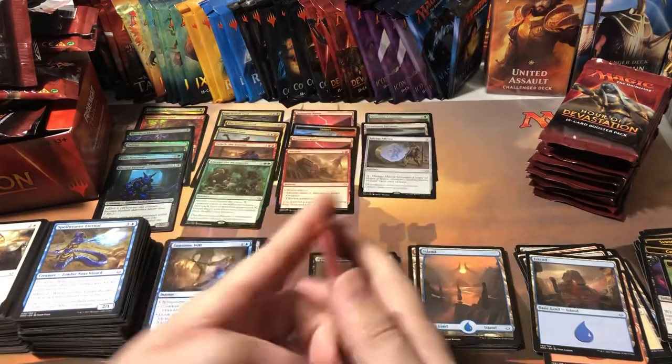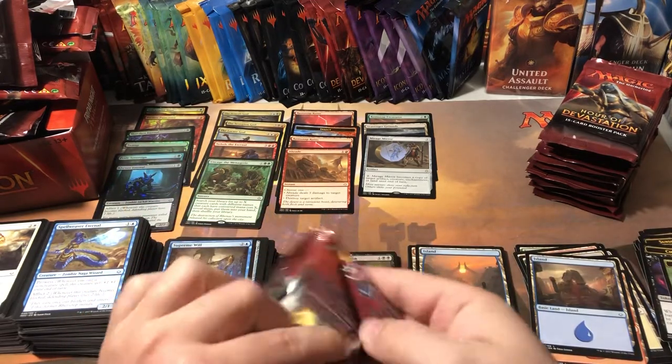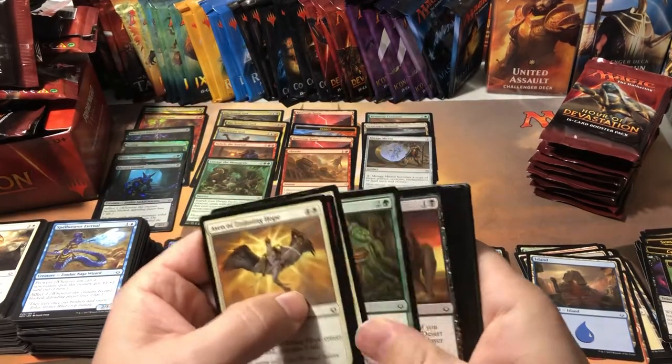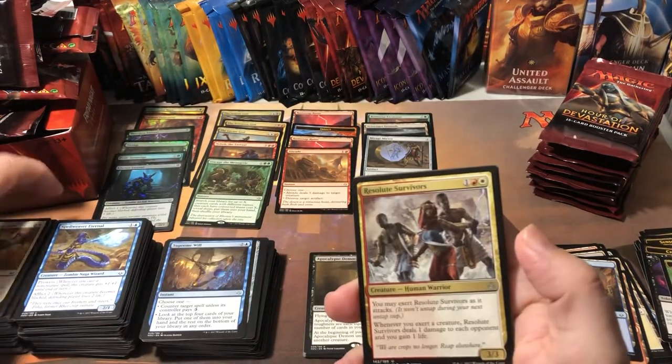We've got a whole stack left — 13 packs — and we've already gotten five mythics. So this is either going to be a crazy mythic-loaded box or it's all downhill from here. I would like to double-tap the Scarab God, that would be nice — or of course get an invocation, you know?